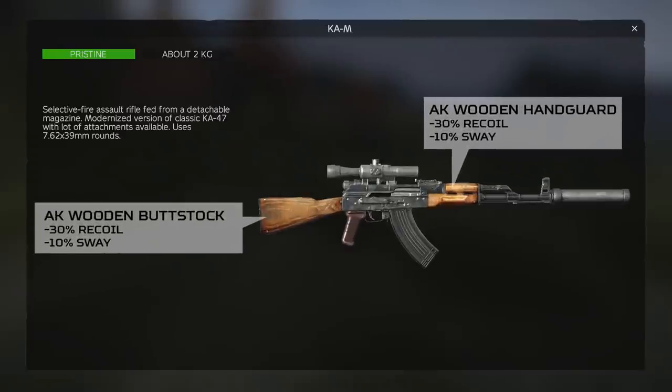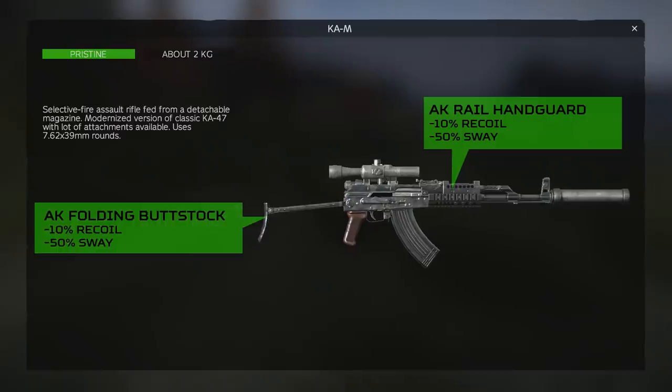The stats on weapon attachments have drastically changed in 1.13, to the point where which attachment you select actually makes a difference for your weapon now, unlike 1.12.